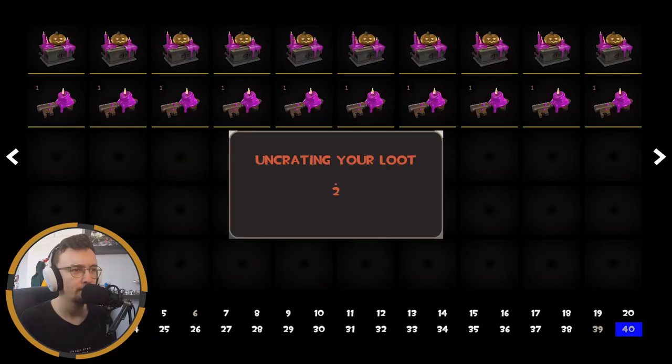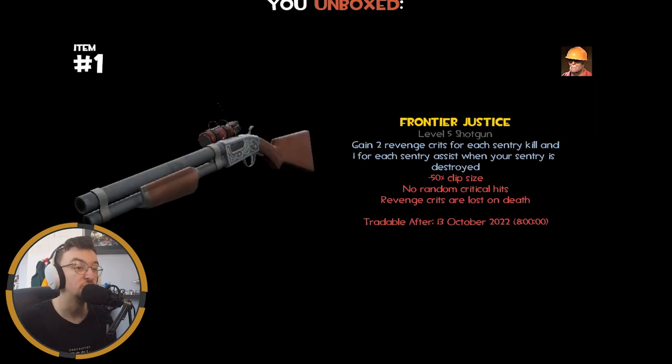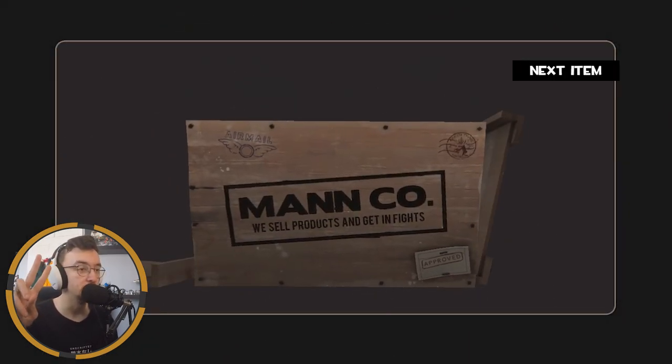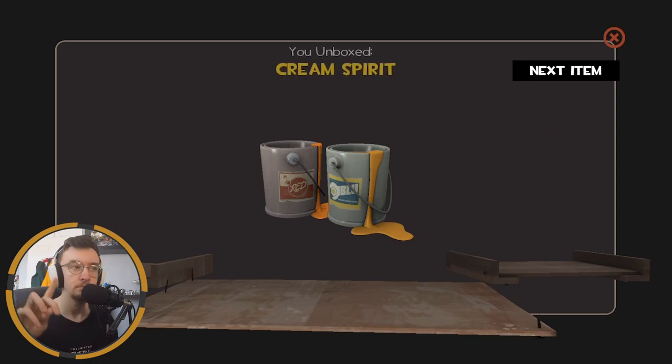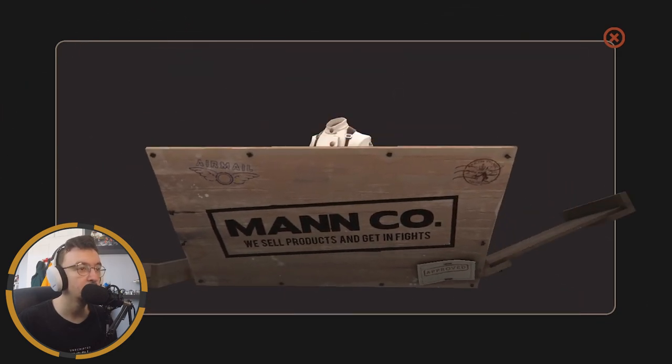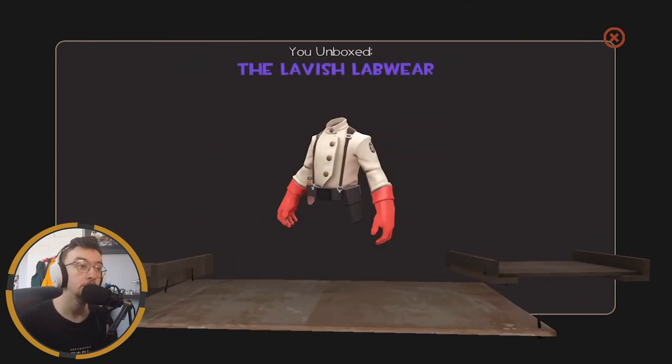Let's unbox then! But first we got a Manco package — as always we're gonna get a Frontier Justice. Brilliant. Let's go on to the proper unboxing now and we'll start with this one — we can unlock two items.